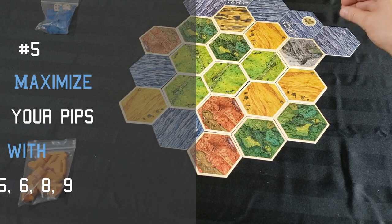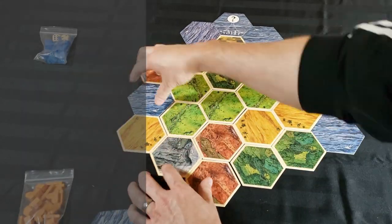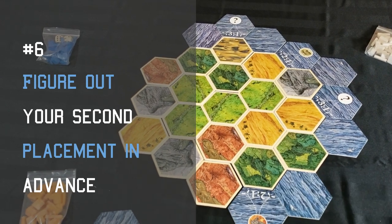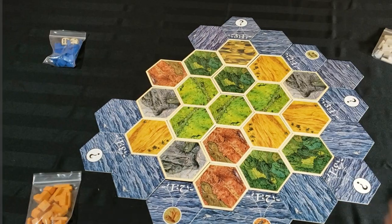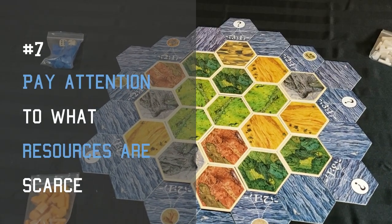Number five, maximize your pips by going for the five, six, eight and nine. Number six, figure out what your likely second choice will be to see if you'll get a balanced build. Do this by narrowing down the best options on the board for your opponent's specific needs, assuming that they're skilled players and that they'll make reasonable choices. Number seven, pay attention to what resources are scarce and focus on those first.